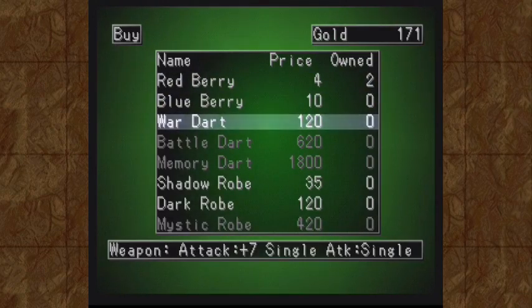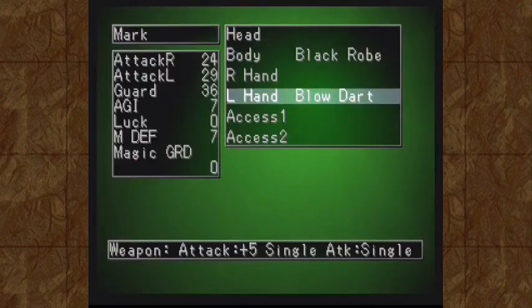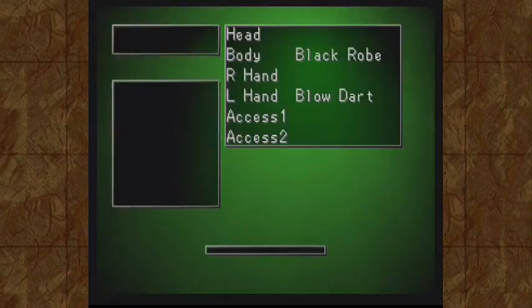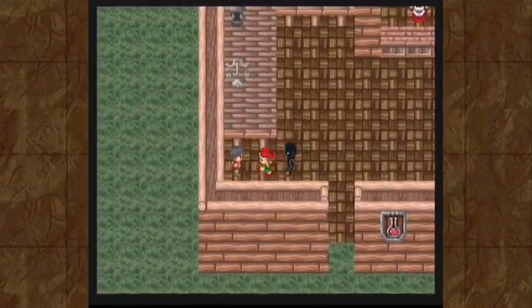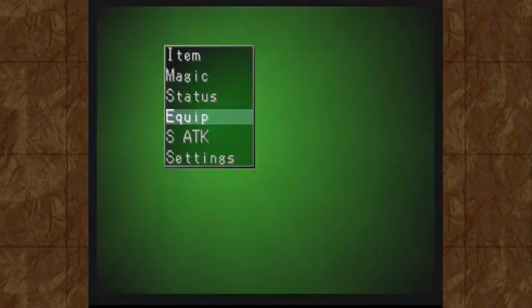We can get a War Dart, and that also leaves enough money for a Shadow Robe. He's got a Black Robe with defense of 5, and the Shadow Robe would be 10. Sure, let's go ahead and buy one of those as well. Now, before I equip his new weapon, I want to go back to this kid over here. I said that this kid's old shield is not really worth buying, and there's a couple of reasons for that — one, it's pretty weak. It's only going to reduce physical damage by one point.